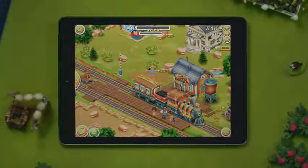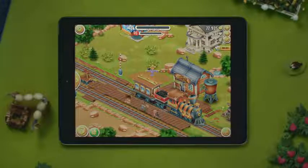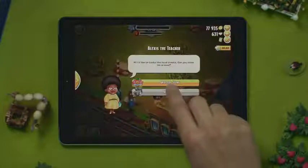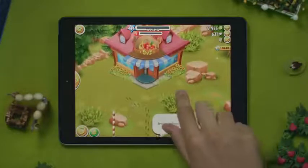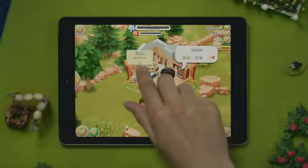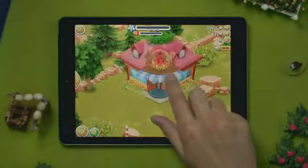Hey look, a visitor! Tap on her and choose a place for her to visit. There she goes to the grocery store. Tap on the visitor to see what she would like to purchase from you and drag the items over to serve her.